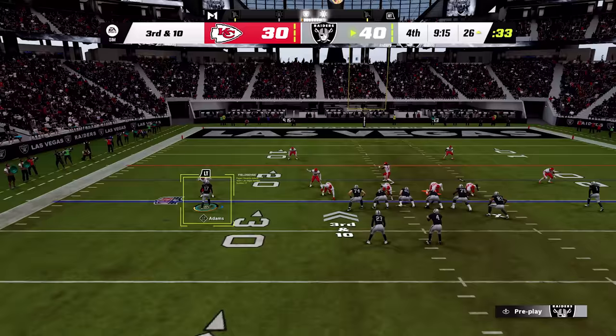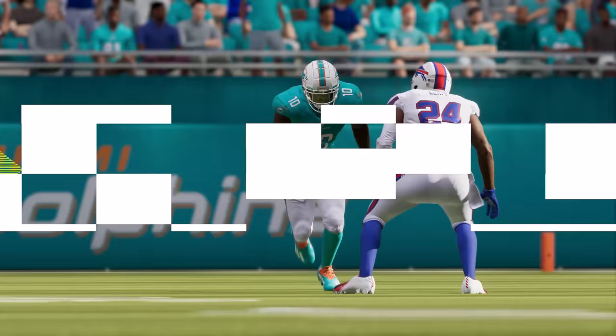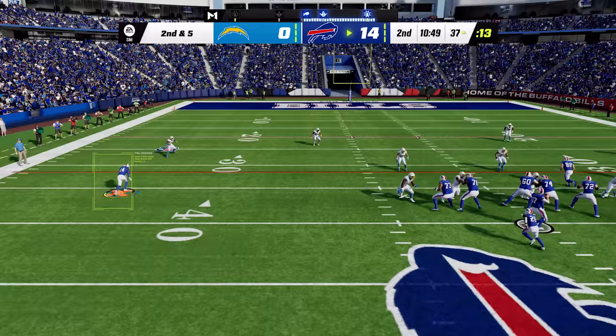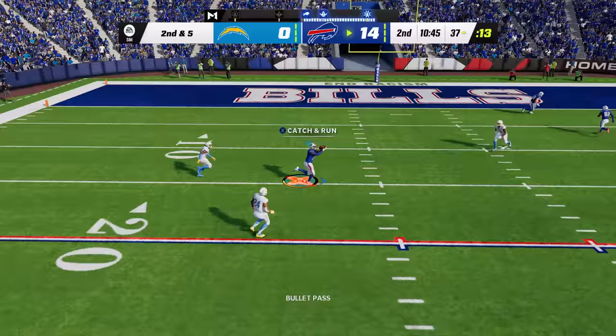In Face of the Franchise, you can play out your NFL career at one of five different positions, including wide receiver and defensive back. While the new 1v1 battles are available in every mode, this is where it really comes to life. New branching receiver footwork delivers more control when battling with DBs. We've added a whole new suite of wide receiver release moves and open field cuts that empower players to create separation from the secondary.